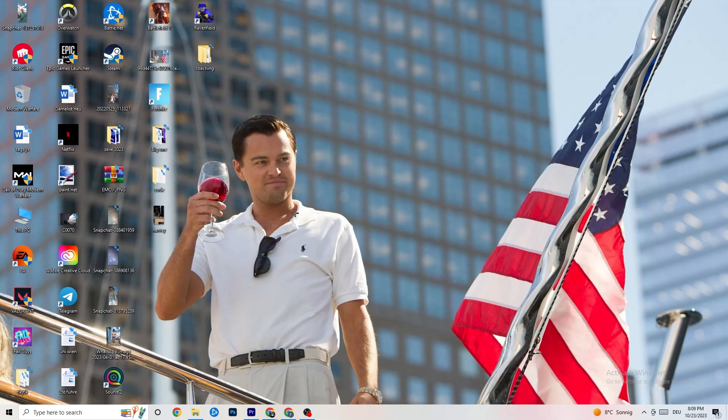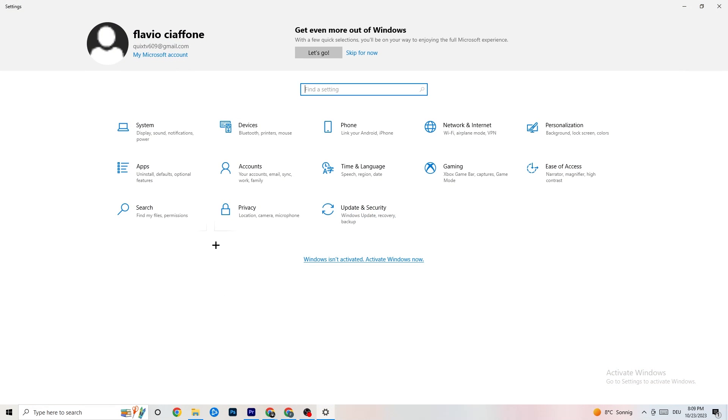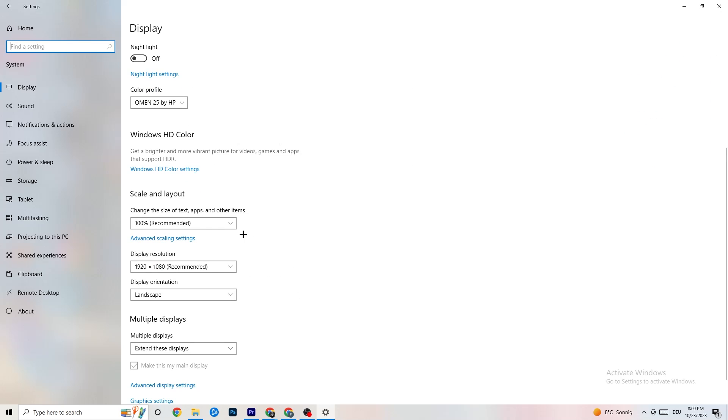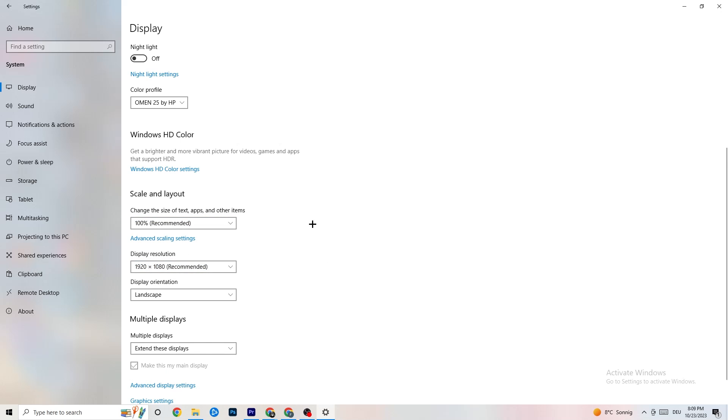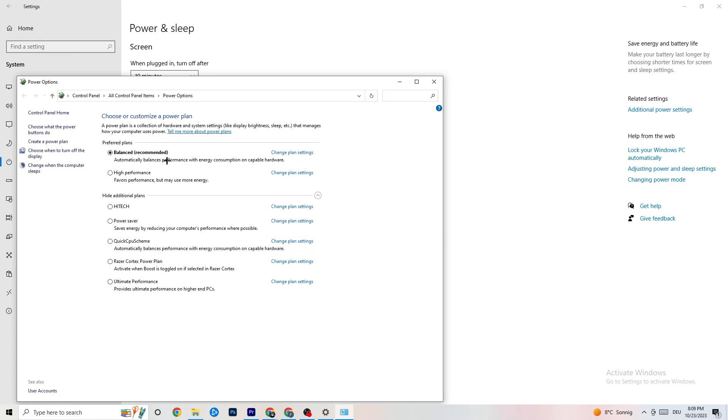Navigate to Windows Settings by clicking the Start menu. Go to 'System', identify your main monitor, and set the display scale to 100%. Make sure your display resolution matches your in-game resolution to reduce crashing. Then go to 'Power & Sleep', click 'Additional Power Settings', and try either 'Balanced' or 'High Performance' to see which works better for your system.